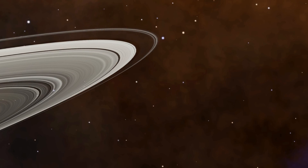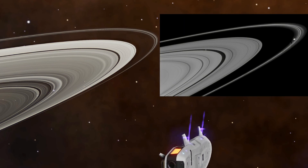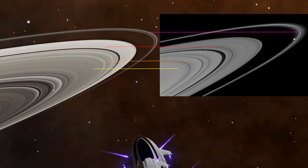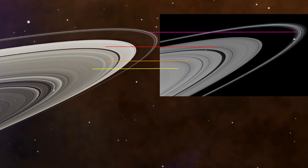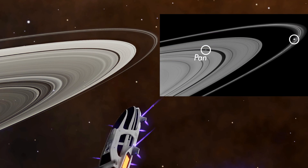Now let's take a view of the rings themselves. On the right is the same shot by the Cassini spacecraft. It's incredible that even the faintest rings are reproduced line per line. The only things missing are its tiny Shepard moons like Pan, who was discovered clearing the Encke gap.